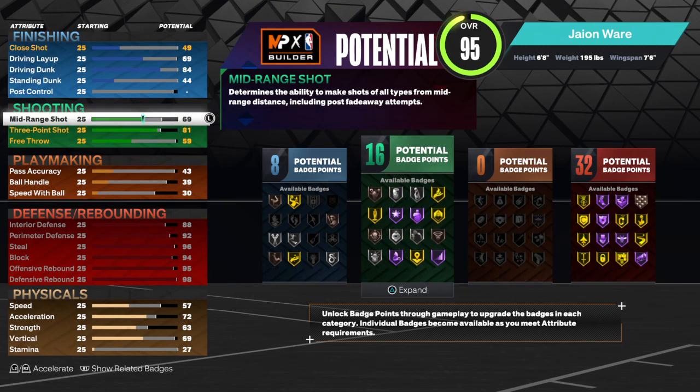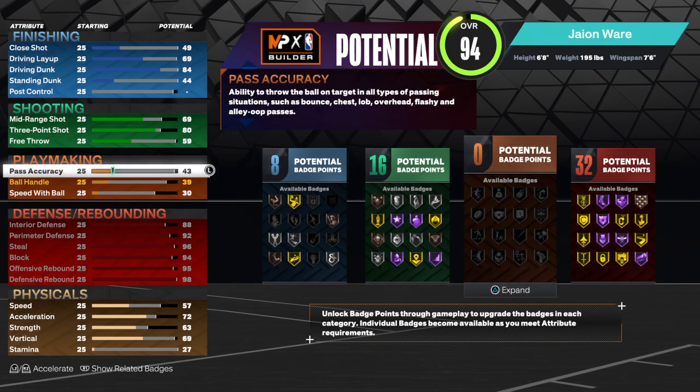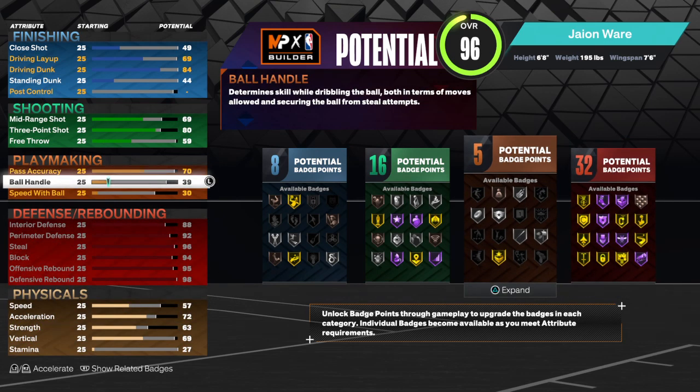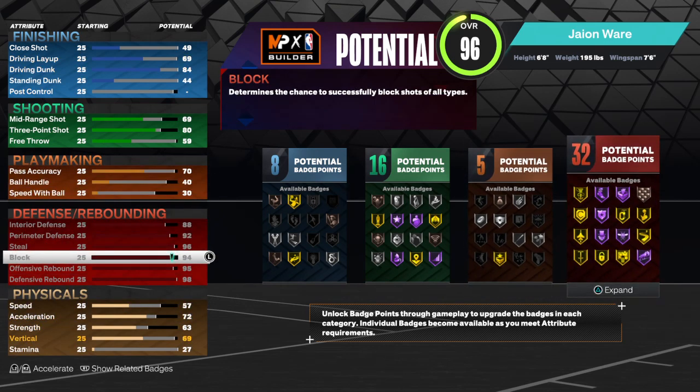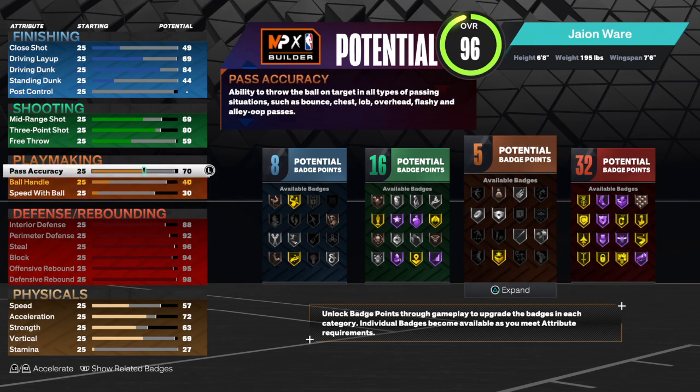You want to make the three-point shot at an 80, and then you want to upgrade pass accuracy to a 70 — and that's all we're gonna touch on offense. This is a pure lockdown build. You're not gonna be running ball, so ball handling and speed with ball don't matter.